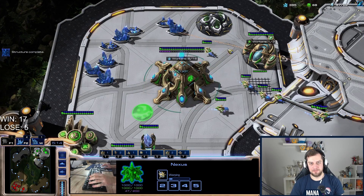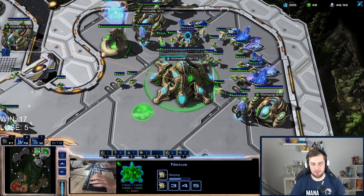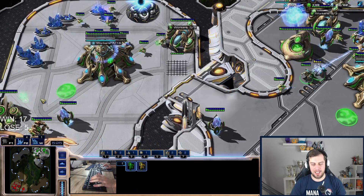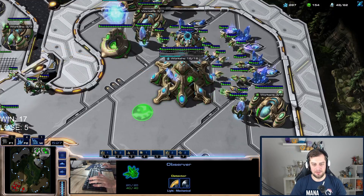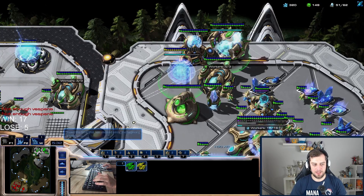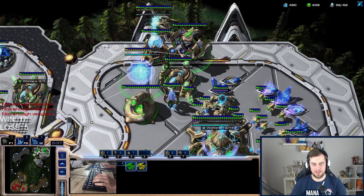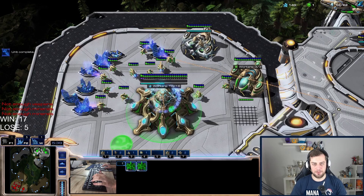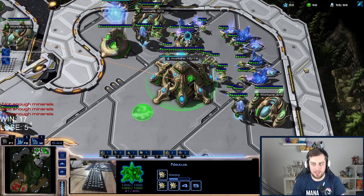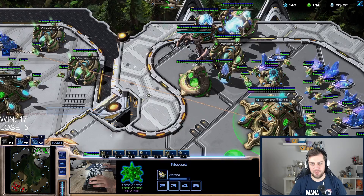This is not good, but maybe we can make it work. At least I have good vision. He has no counter to the carrier just yet, but he will have a lot of phoenixes. If I can get up to six carriers I should be fine. Maybe he doesn't actually know I'm going carriers — he scouted my stargate and fleet beacon, maybe he thinks it's for phoenix range.